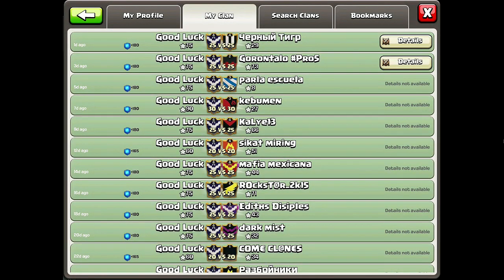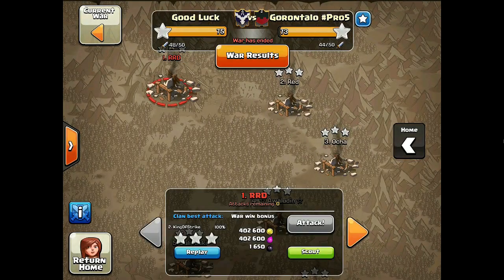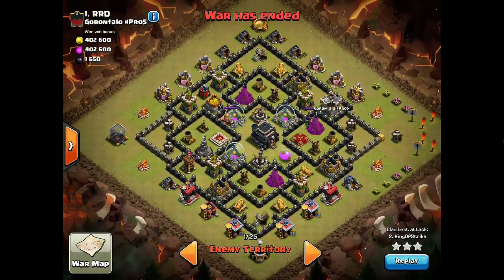I wanted to show a couple of raids before I forget from the previous wars. So this base — Town Hall 9, not a great Town Hall 9, but it did have an Archer Queen and X-Bows. I was able to 3-star this using Go Wee Wee with backend Hogs as a Town Hall 8, so I do want to show this raid.